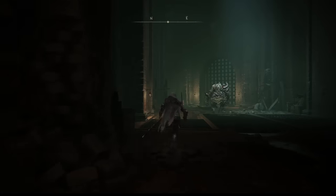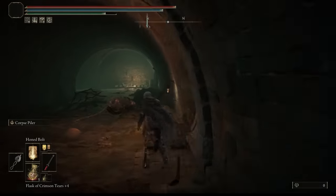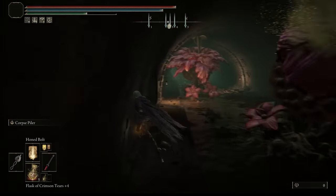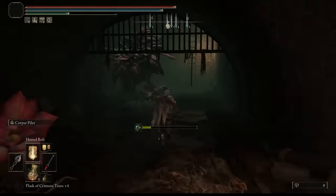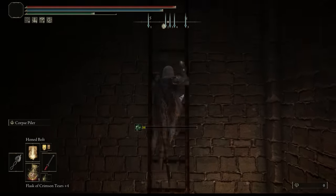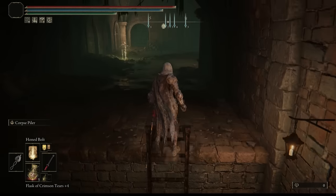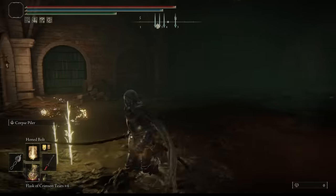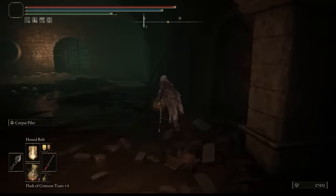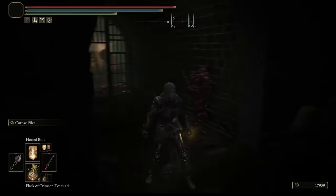We go down here, make a quick sharp left to avoid getting too much poison, then go up this ladder and through the next ladder. We're going to see where the Dung Eater is. I died once but was able to come back easily from the grace point. There he is — smashing his head, threatening to kill. We talk to him and then we move on.